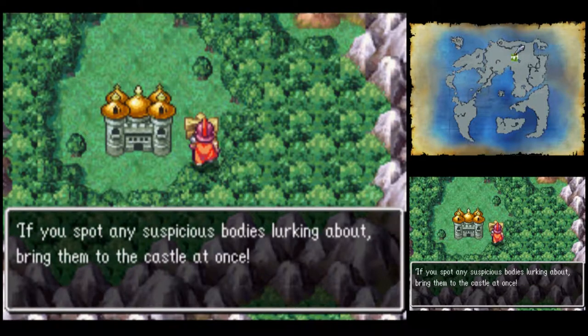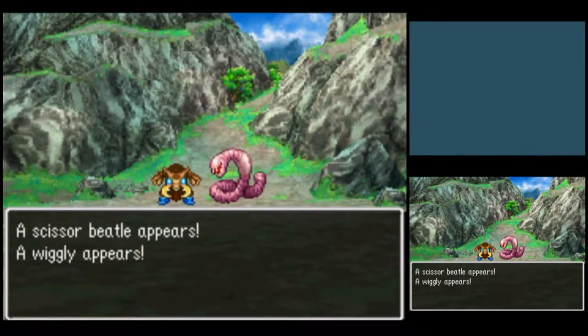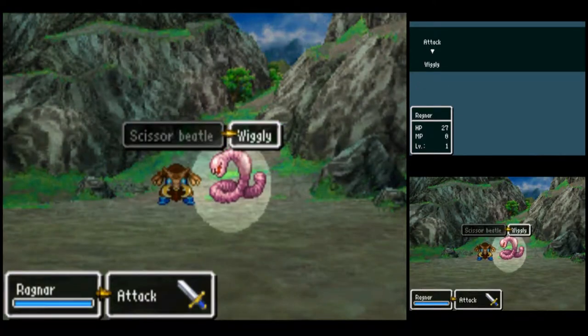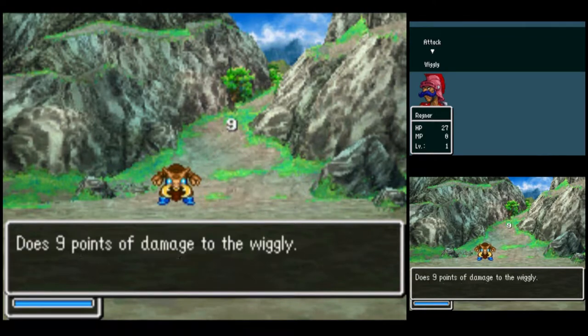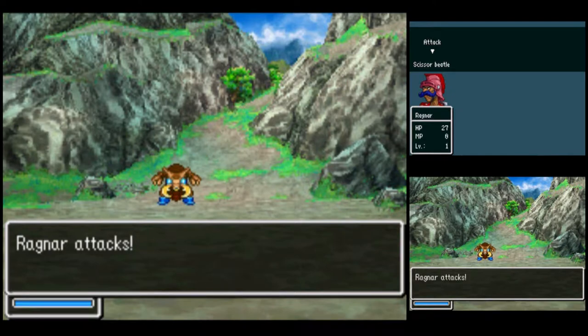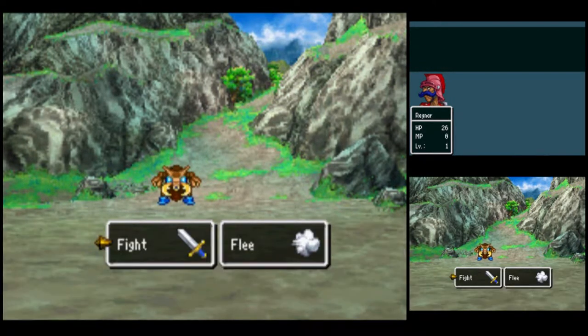If you spot any suspicious bodies lurking about, bring them to the castle at once. Alright, Kingy. Here in our first battle we'll face a Scissor Beetle and a Wiggly — such vanilla enemies. Ragnar should take him out pretty quickly. One damage.